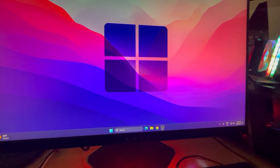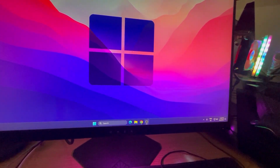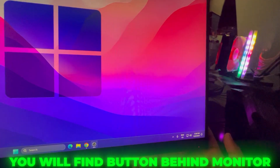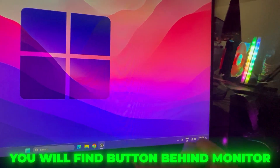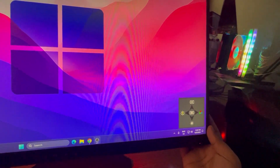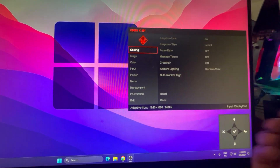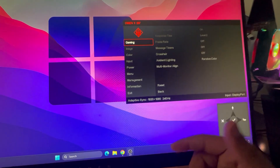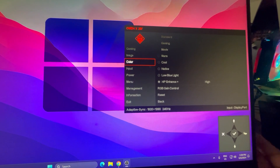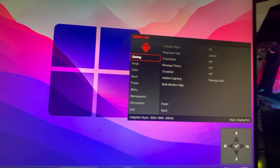Here we are on our monitor — this is the Omen 240Hz monitor, 1080p resolution. I'm going to show you the best settings, and this is the same for every monitor. You'll find a button behind or on top of your monitor. Simply press that button and you'll find the menu, which includes gaming, image, color settings, input, power, menu management, information, and exit. Inside you'll find multiple settings to follow for the best monitor performance.